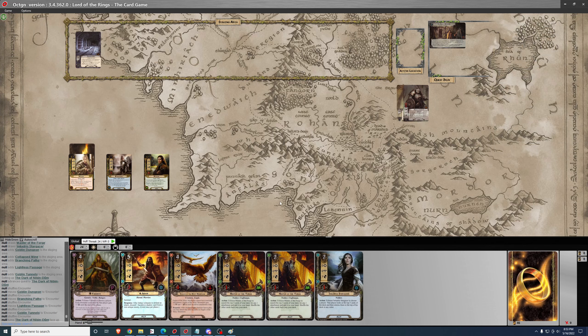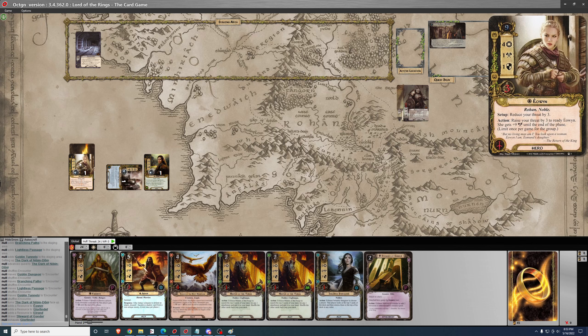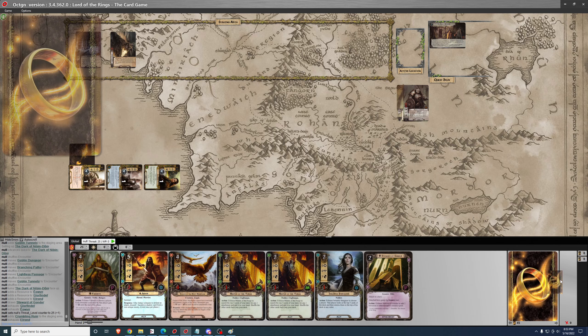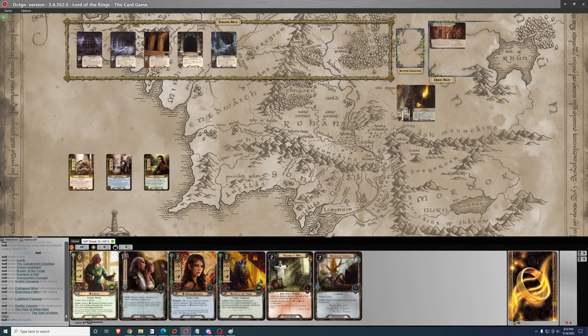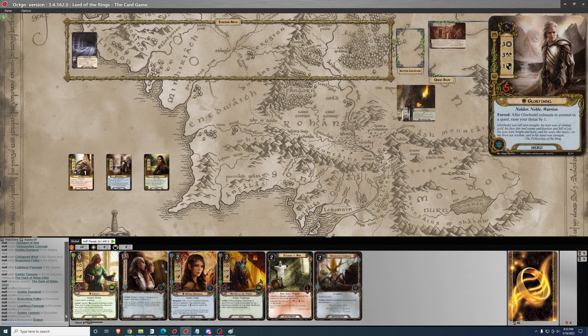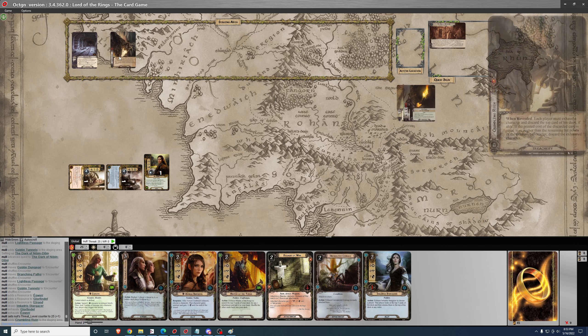Here we go — do I like this hand? It's fine. Steward of Gondor but no Song of Kings. We'll just quest for 7. The card is Crumbling Ruin, so I have to exhaust Elrond and hope for the best. Nope — Elrond's dead. So do I need some Test of Wills? I may not have had it in the opening hand. That's rough. This deck might not be that good against this quest because a lot of the cards are high cost.